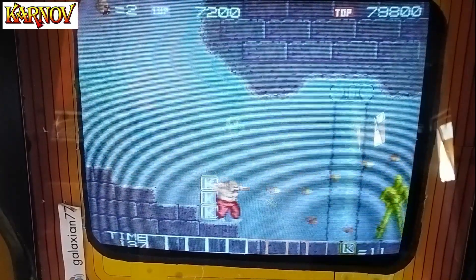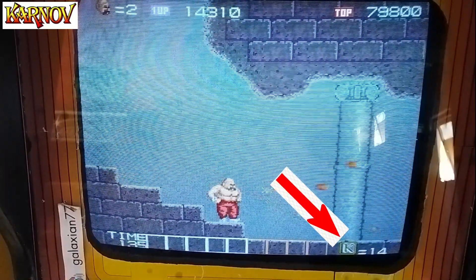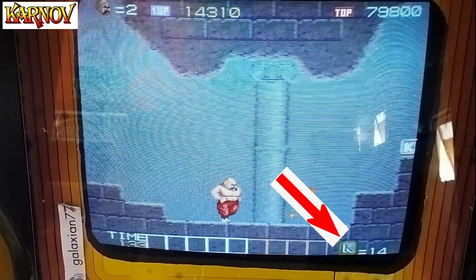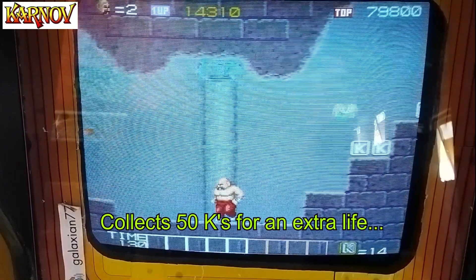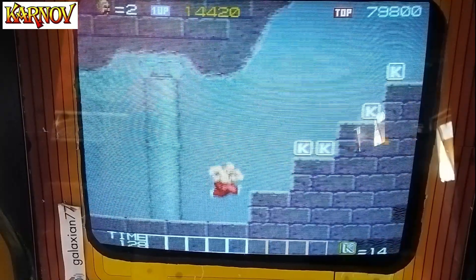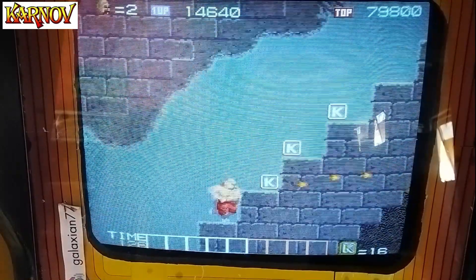These are you kind of collecting letters — there's a K there. It's counting up in the bottom right corner there. I can't much remember what they do. I think it's probably like a point bonus, or a spy, or something. I can't remember.